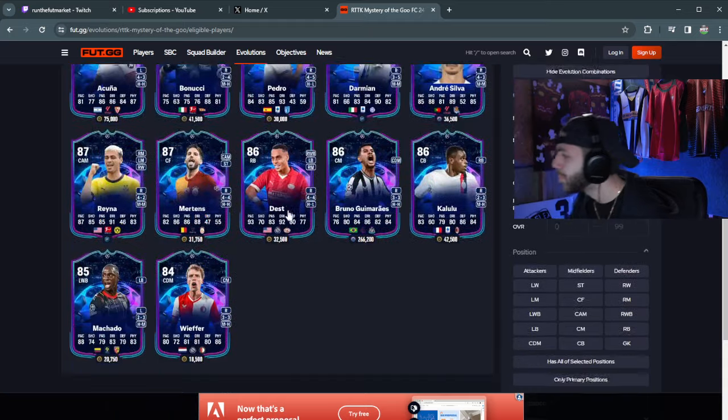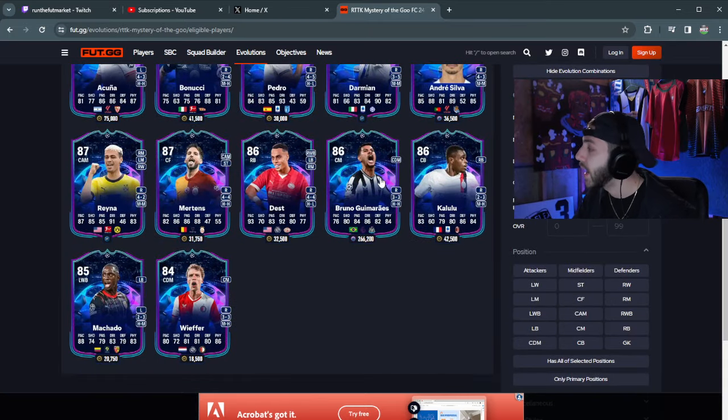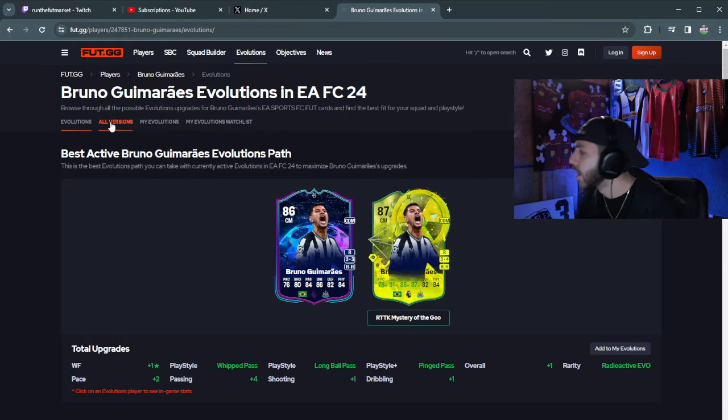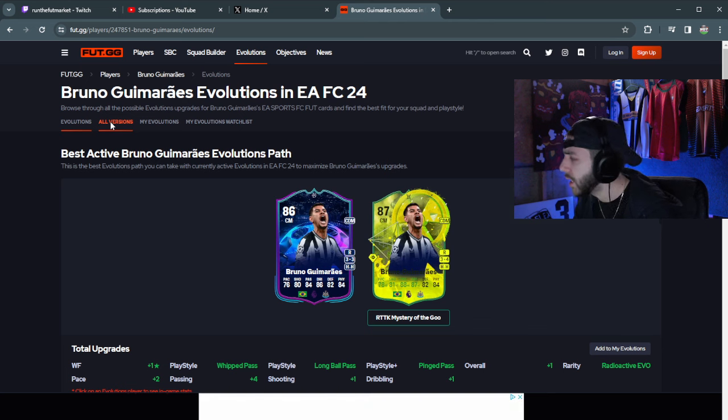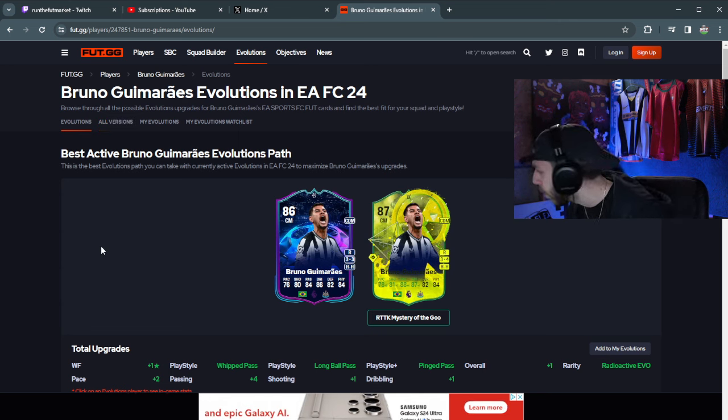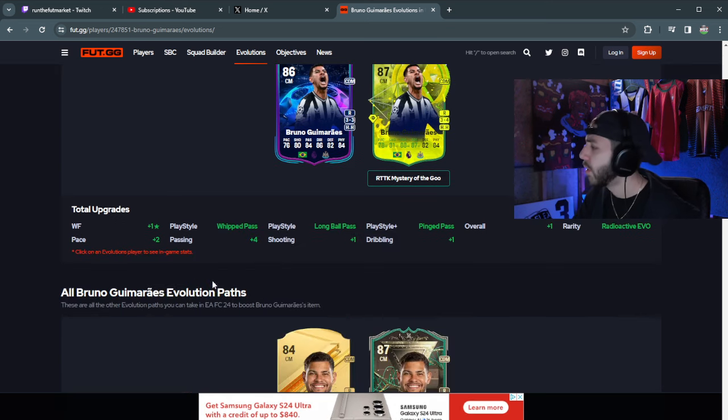Acuna looks pretty good. Mertens, Dest, Brugge Medaings SBC — people talk so much about this card. He goes up to 87 rated easily, but I think he gets upgrades if you don't Evo him. If you want to Evo him, you've got a nice cheeky plus two, plus one across a couple stats. His passing was up to plus four, dribbling plus one, shooting plus one, and pace plus two. He looks pretty solid — gets whip pass, long ball pass, and ping pass.